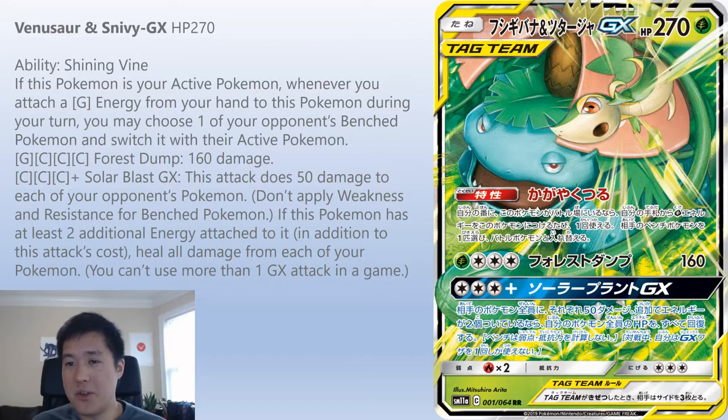The problem is the active clause, and grass Pokémon are just too bulky — high retreat cost, healing abilities. My thought process is offense over defense, and I think that makes this guy less viable. He does have a 160 damage attack for only one grass energy, which maybe keeps it alive. Solar Blast does 50 damage to each of your opponent's bench Pokémon, and with two additional energy you can heal all your Pokémon — but I'm more about offense. Venusaur & Snivy is something people will tinker with, but I'm not optimistic about it being top tier.